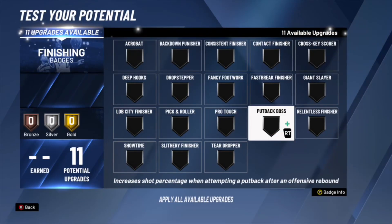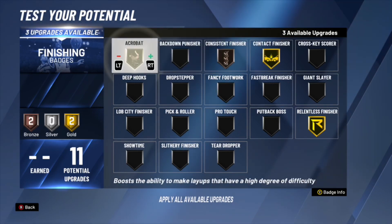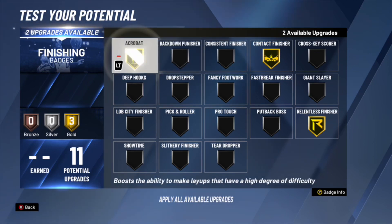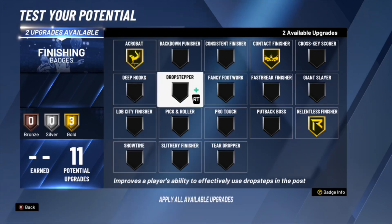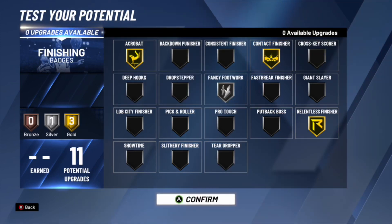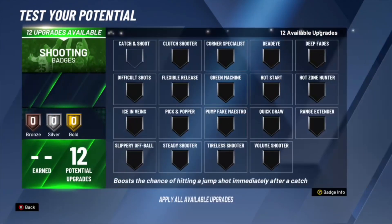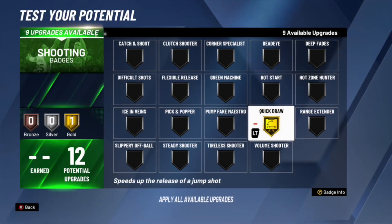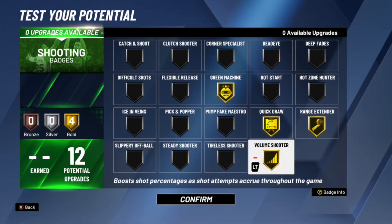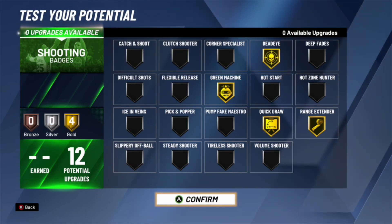For the badges — for finishing we're gonna put gold relentless, gold contact finisher, acrobat silver, fancy footwork gold. For shooting: gold quick draw, gold range extender, gold green machine, and gold dead eye. That is the simple shooting badge technique to use and it's a very good shooting badge setup for Cade Cunningham.